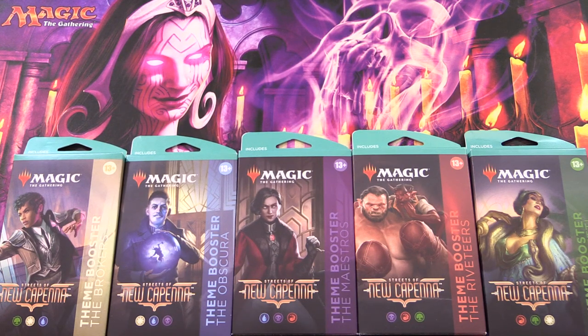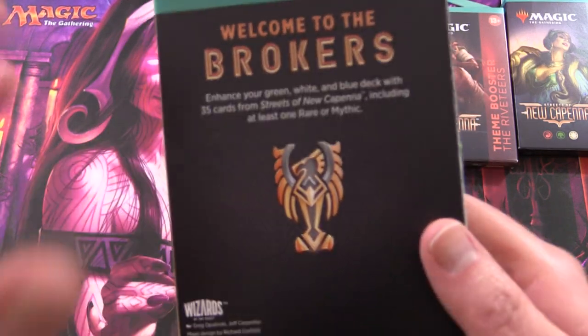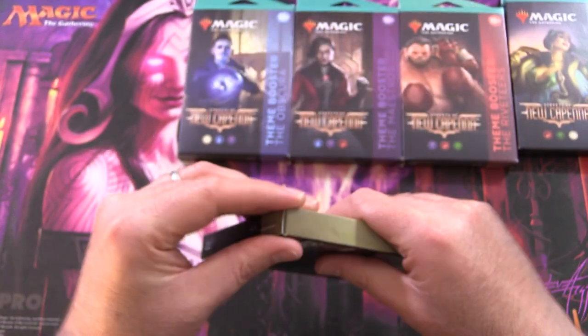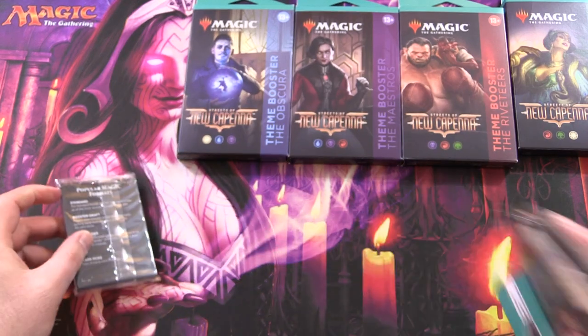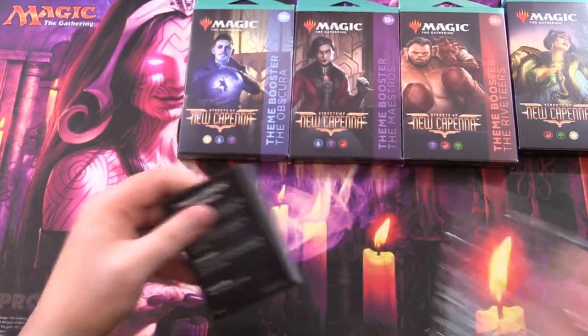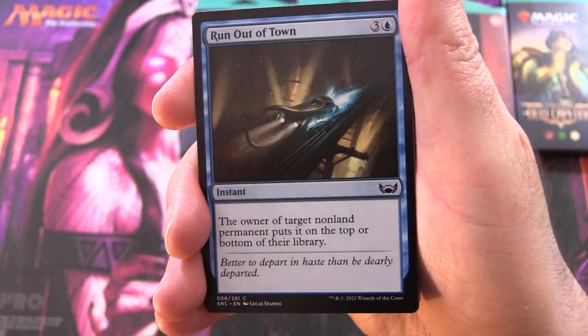Today on MTG Unpacked, it's Streets of New Capenna Release Weekend and we're taking a look at the theme boosters. We have one for each of the families. These go for about $7.48 from your local game store or big department store. Usually they're not really worth the money, but people seem to like watching them get opened, so I will keep opening them.